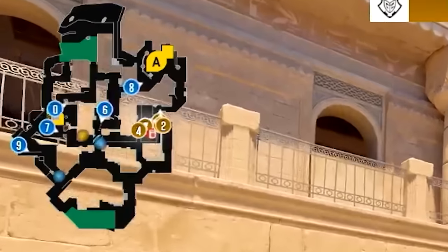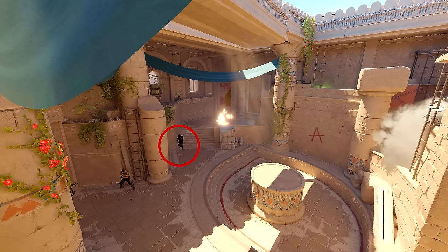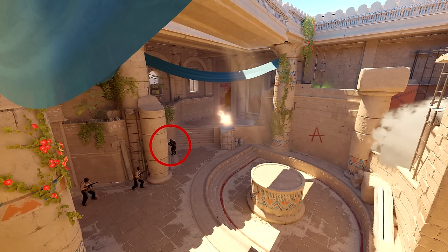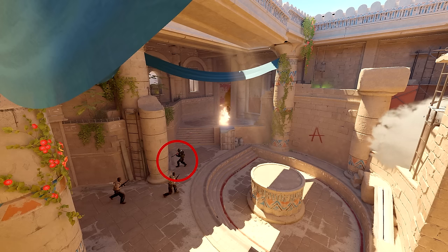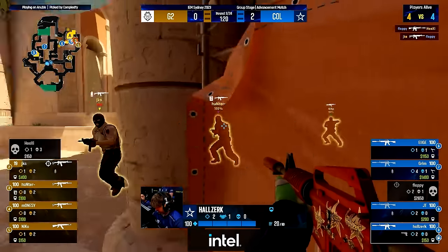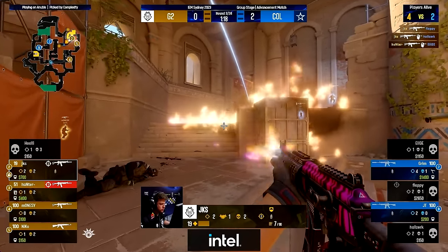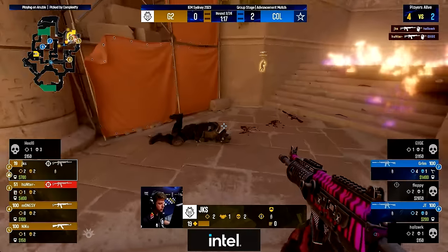Complexity are set up with one player in heaven and two in middle, so when the smoke comes the middle players have to push through them — leaving them in the opening at camera with nowhere to hide, giving G2 some free kills. The biggest weakness of G2 in this round was not properly clearing pillar, so if Complexity had a player there he could have done a lot of damage. G2 peeking before the utility and flashes are gone is also something you can abuse.